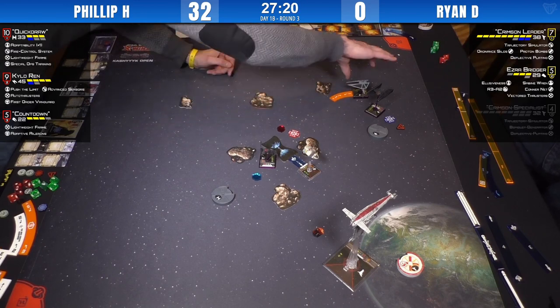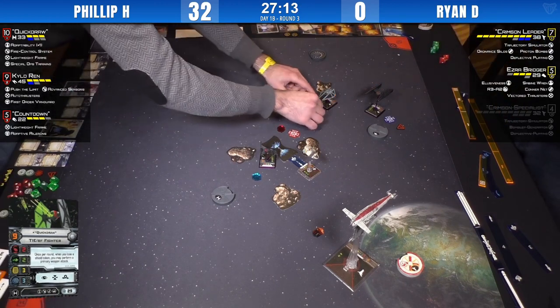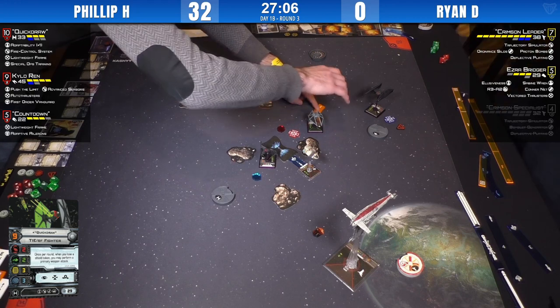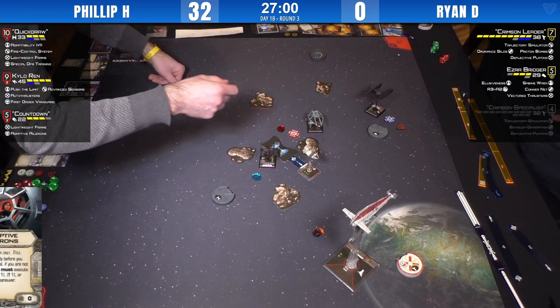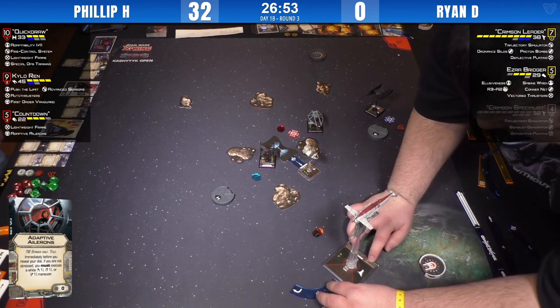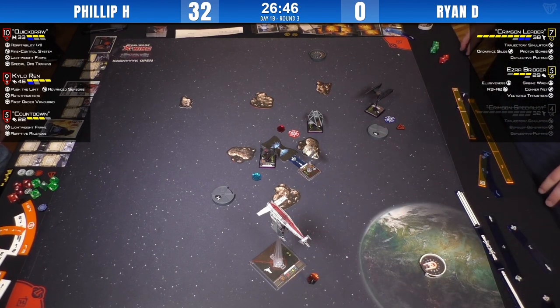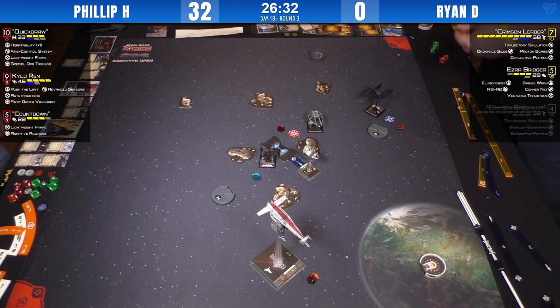Ryan probably wasn't thinking about it, but that's going to work badly for him. Both players are good with this. Does Quickdraw barrel roll or take the focus? She takes the focus and goes for the dice. These last couple of rounds, Crimson Leader has not presented any threat via trajectory simulator — as though it isn't a 38-point ship. You need to maintain position and have something powerful on the side.